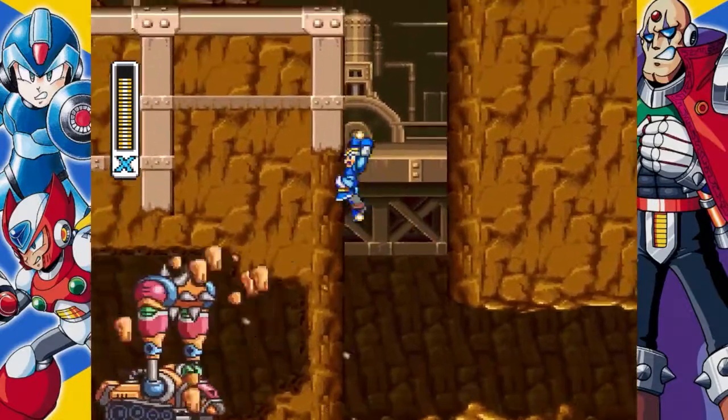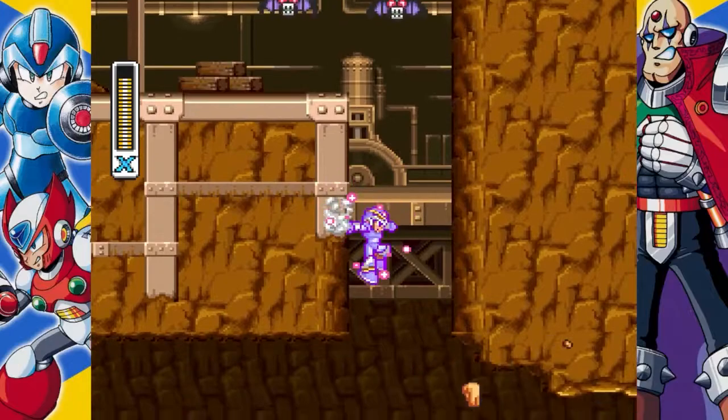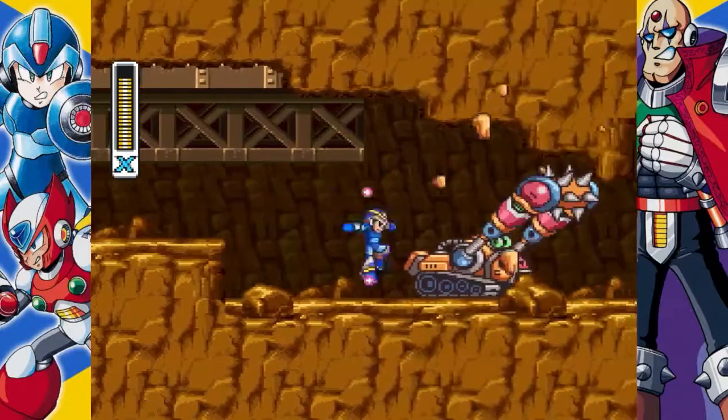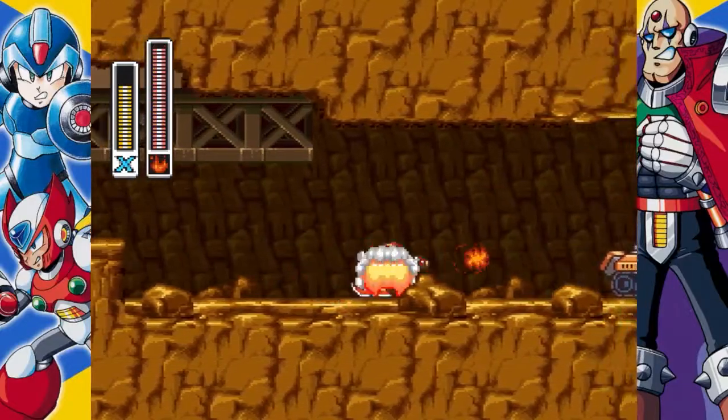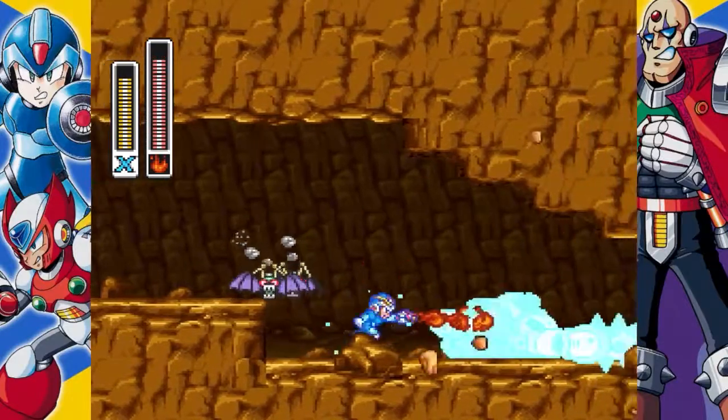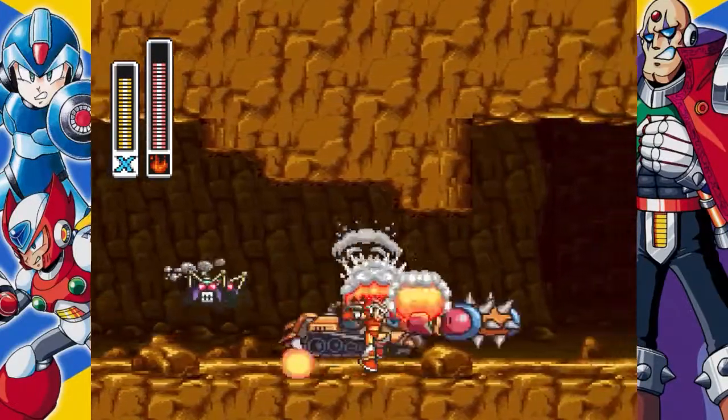Slide down the left wall until the mole boar activates, then quickly climb back up as the spikes on the front will cause instant death. Behind it is the third of four subtanks. You can then kill the mole boar quickly with fire wave, saving part of a platform from being destroyed and letting you grab some health by breaking the blocks with the endpoints.